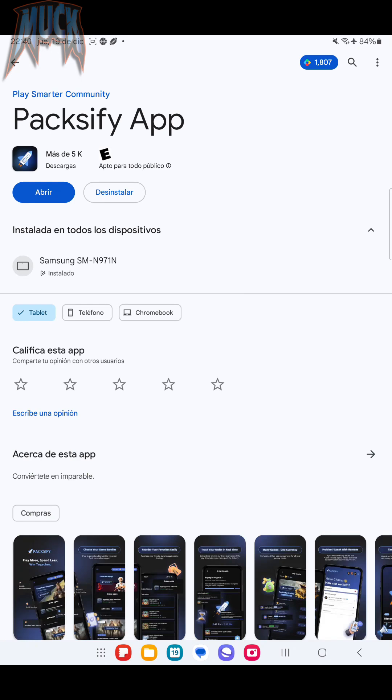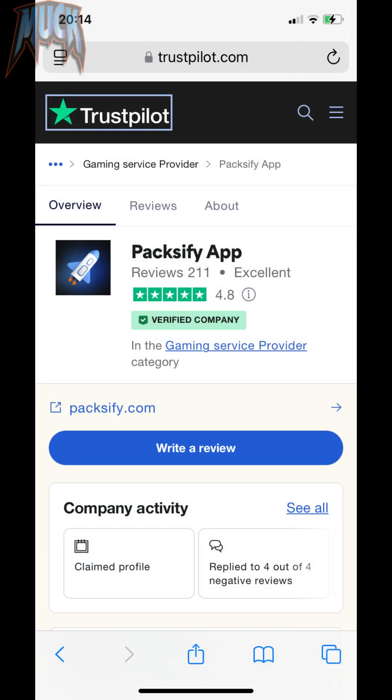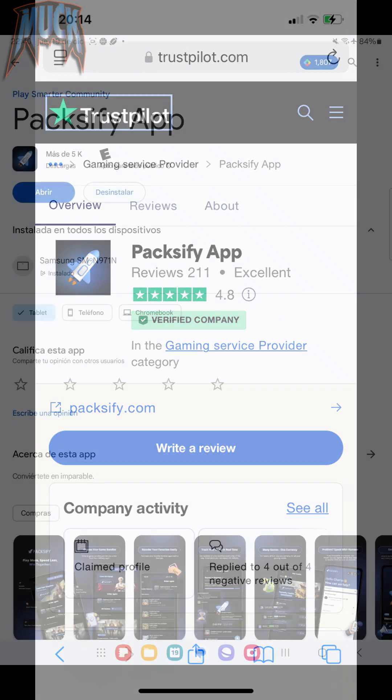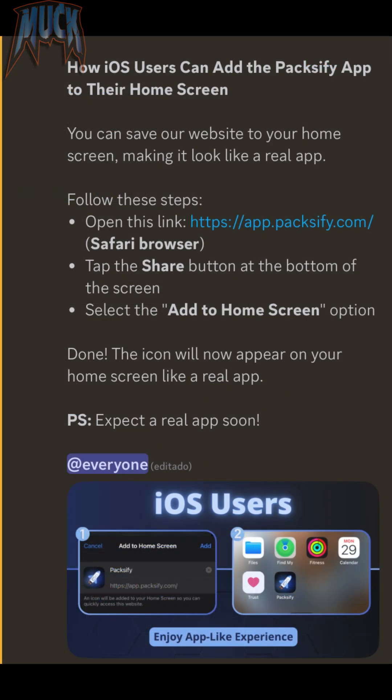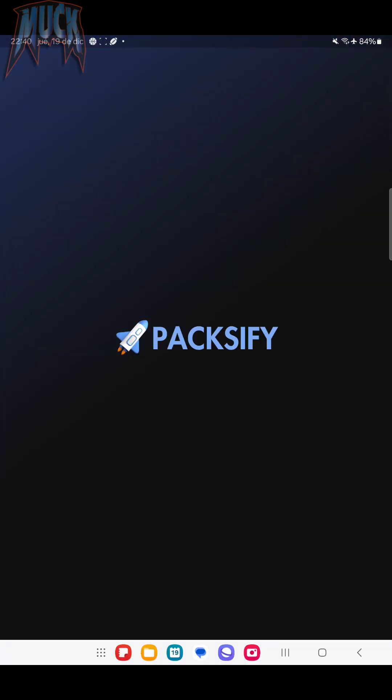It's the only one of its kind with an app you can download and install on your device, with an excellent qualification on Trustpilot. Download the app from the Play Store, or follow these steps to install on iOS devices. Then follow the steps to register and create your account.